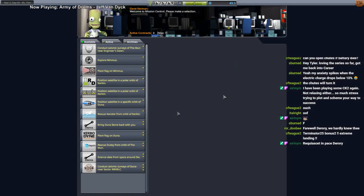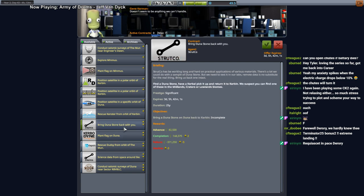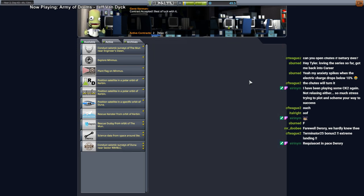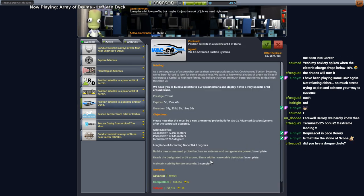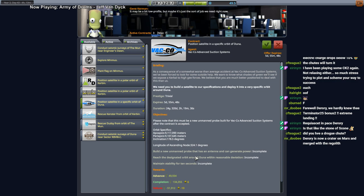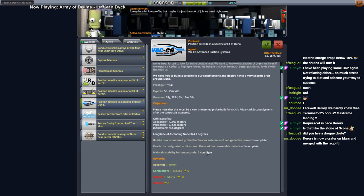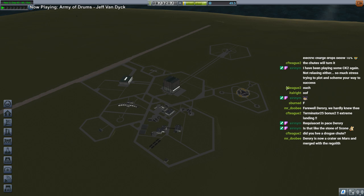It was an inadvisable Duna mission, but we got to plant a flag on Duna finally. We lost Dorori and I'm bringing the Duna stone back with him. Where did we go wrong? Clearly the electric charge — we needed more batteries. Also no drogue chute — I just had regular chutes. I should have added a drogue chute. I wasn't entirely sure how drogue-chute-heavy I needed to go with the Duna thing, but clearly I needed more.